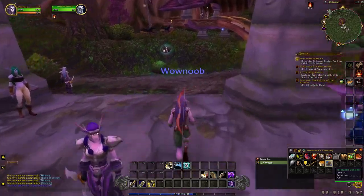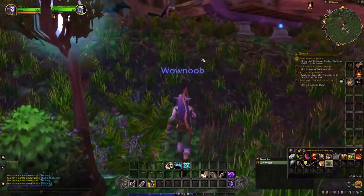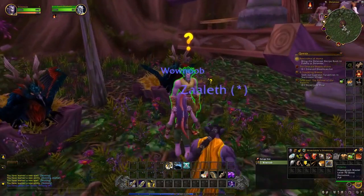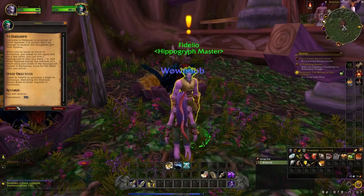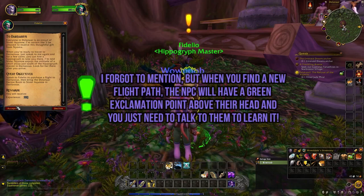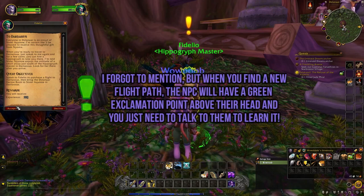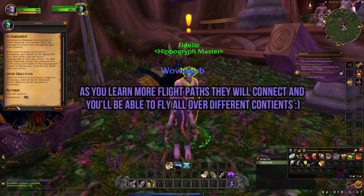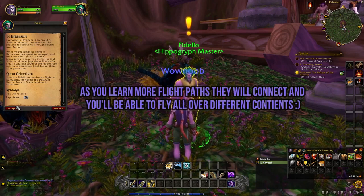Now that we're done going over professions, we're working on this cooking quest, which leads me to the next part of the video: flight paths. It's very typical in World of Warcraft that they give you a quest to kind of force you to test out flying on a flight path — similar to how you got the quest to talk to the innkeeper, which encouraged you to set your hearthstone. This is the same thing. So we're going to go ahead and accept the quest.